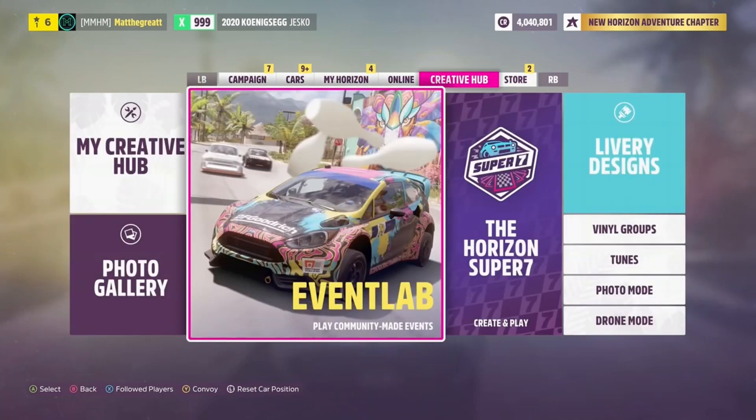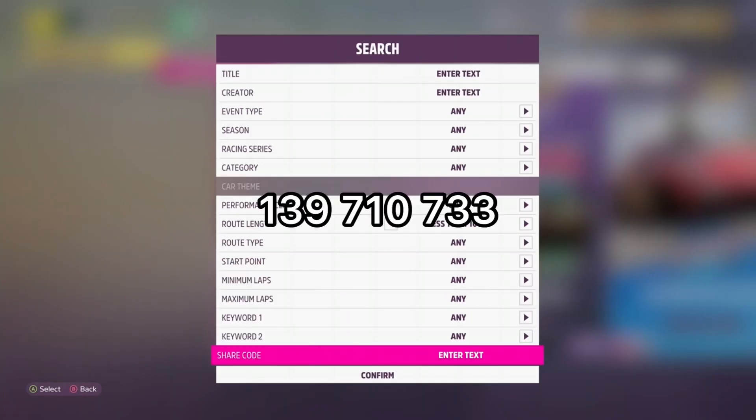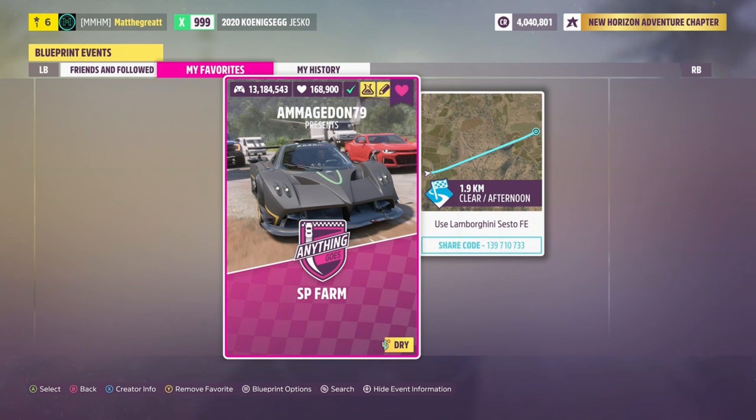Alright, so the first thing you're going to want to do is go over to Creative Hub, and then into Event Lab, and then Event Blueprints. Then go to the share code and enter this share code I have up on the screen right now. This is what the race event should look like — there's the share code again on the right side — and then load up this race in solo mode, and I'll show you guys what to do next.